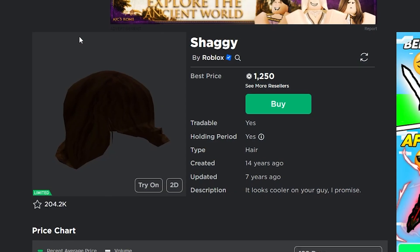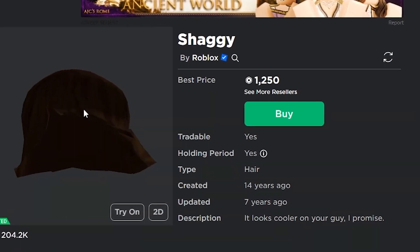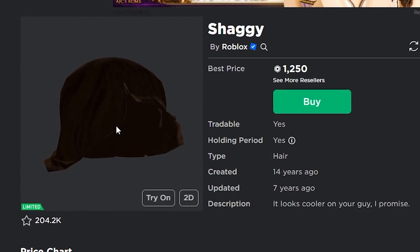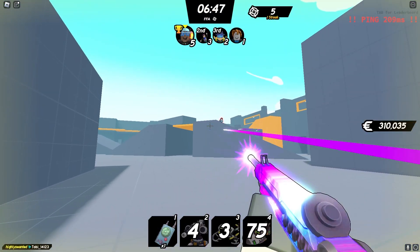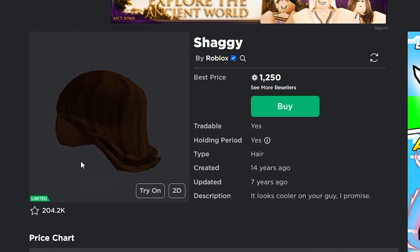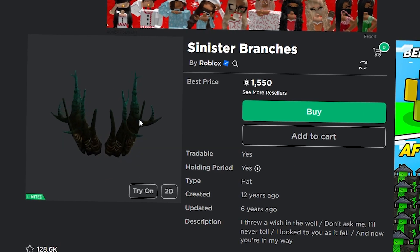First, starting off with some extremely cheap items: you can get the Shaggy, which currently costs 1,200 Robux and will definitely go up a lot for Christmas. The Shaggy is one of the most popular items in the entire game and a lot of people always buy it, so this is definitely the first one I'd recommend.